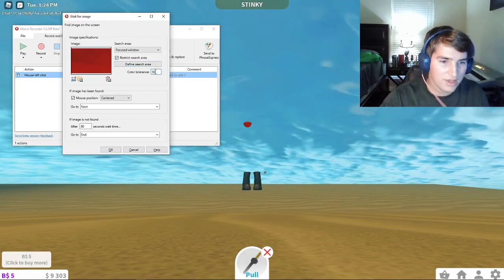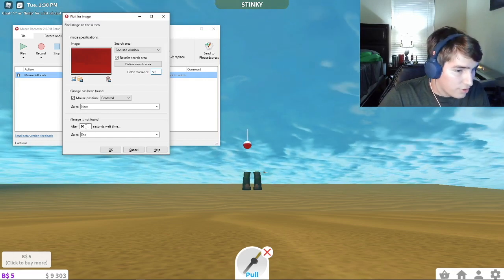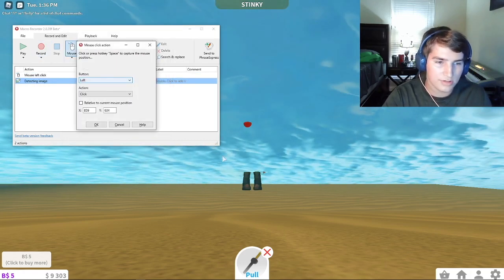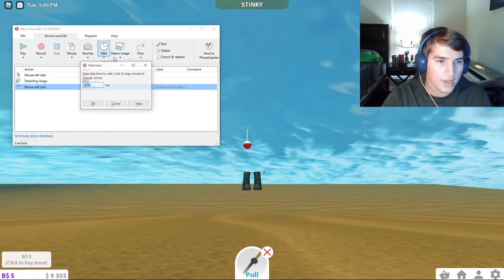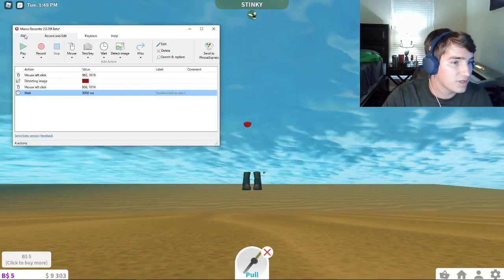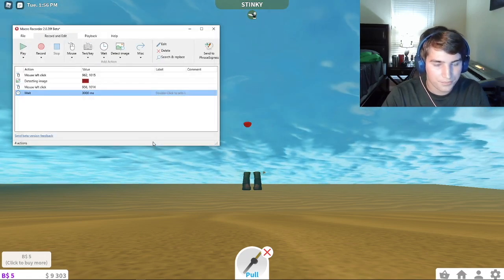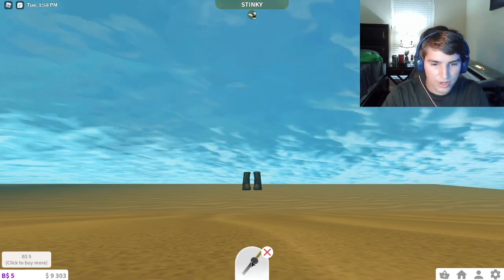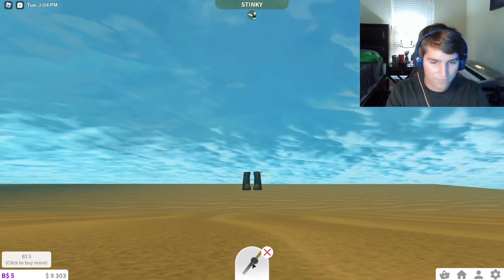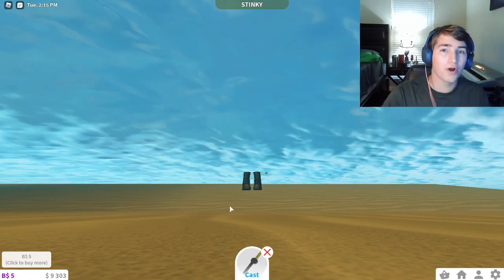Change your color tolerance to 50. Then go down to where it says 'if image is not found after 30 seconds wait time, go to start,' then press OK. Press mouse — spacebar — over — pool — OK. Wait for 3000 seconds. Before we check if this works, press File, Settings, and Hotkeys to confirm your hotkeys match mine so you don't get confused. Press OK, go to Blocksburg, and make sure the bobber is outside of the water and do not move. Now press F4 to see if it works — and it works, perfect.